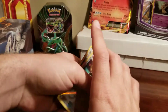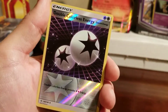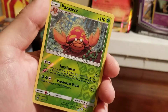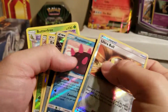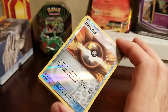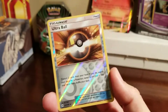Let's go through what we got. We got an Experience Share reverse hollow, Double Colorless Energy reverse hollow, Hukumuku reverse hollow, Ultra Ball reverse hollow, Parasect rare reverse hollow, and a Butterfree regular rare. That's two rares and five reverse hollows out of 10 packs. I would call that six hits for Dollar Tree packs, because a reverse hollow is a hit. That's our luck today and I'm pretty happy with that.